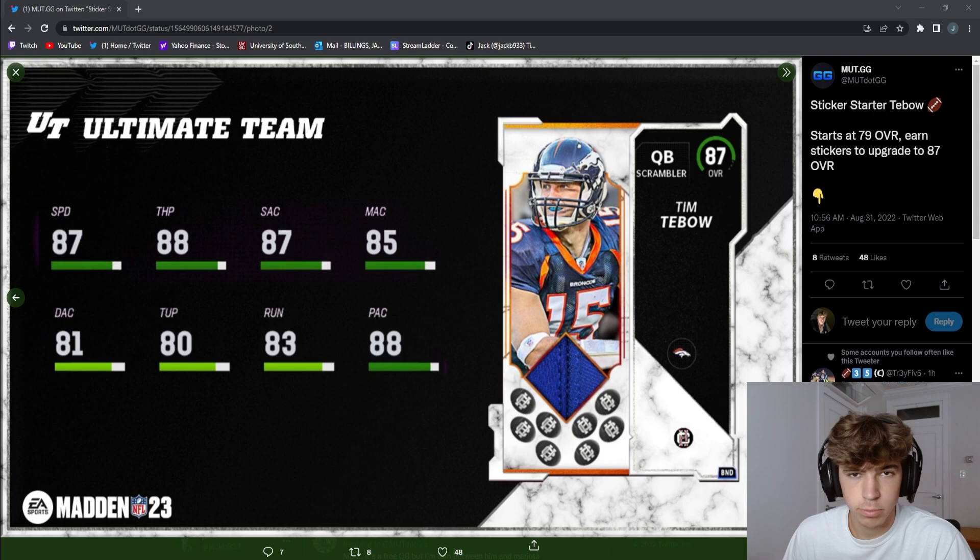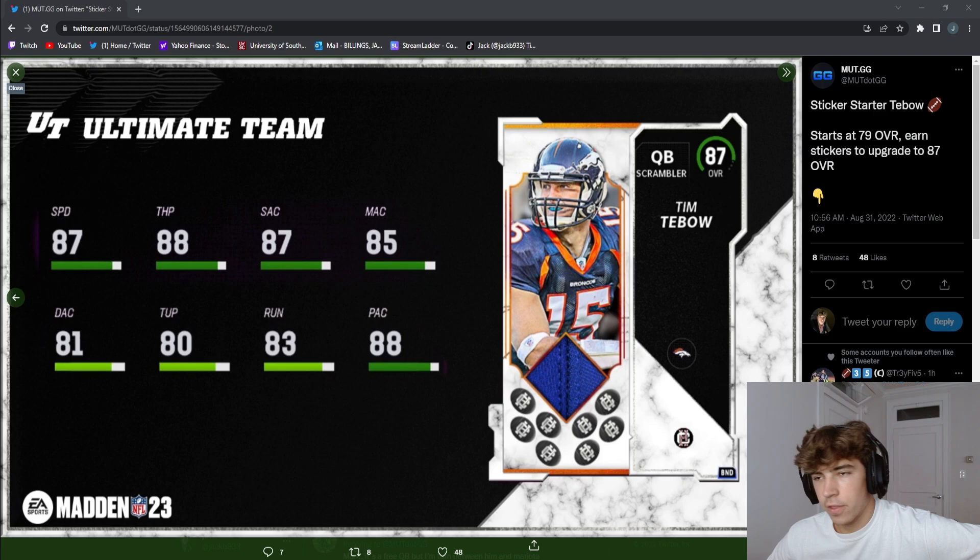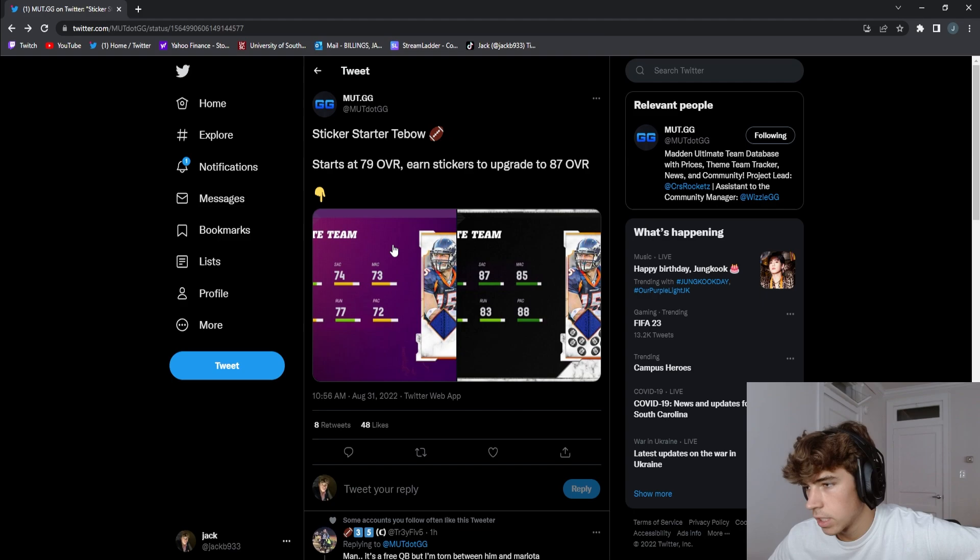First off we have Tim Tebow — he's going to be free, 87 overall. Nothing crazy, but I'm probably going to use him for a little bit just for fun. Trevor Lawrence is probably better with Quick Draw and stuff, so nothing too crazy about that.